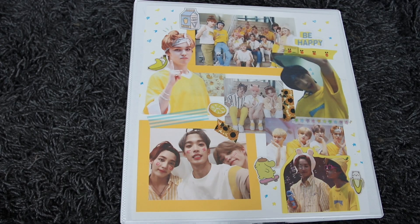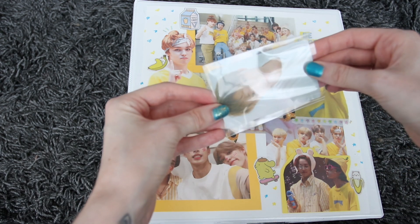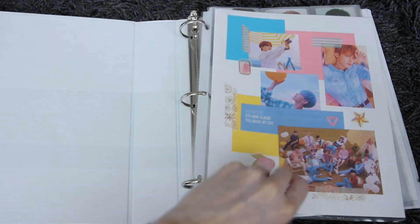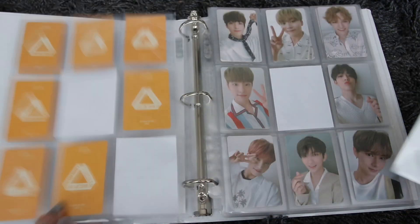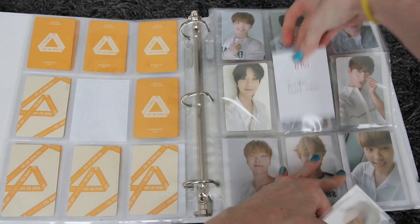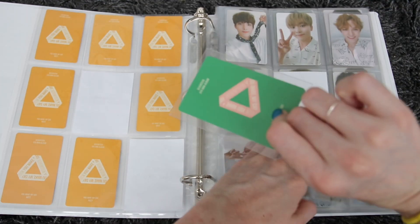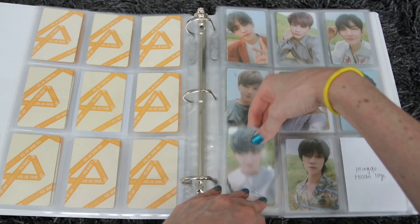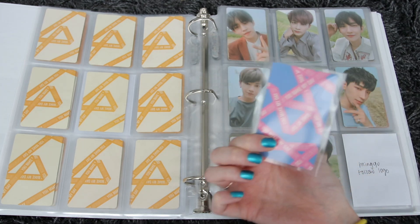Next is You Make My Day and You Made My Dawn — I only have You Make My Day cards because there's only one more card I need for You Made My Dawn and it's on the way. For You Make My Day: we have Mingyu's Meet Ribbon back — that goes right here and we complete a page. Then I have Jeonghan's Follow logo back. And finally a Chan Set the Sun Raven back card, which goes right there.